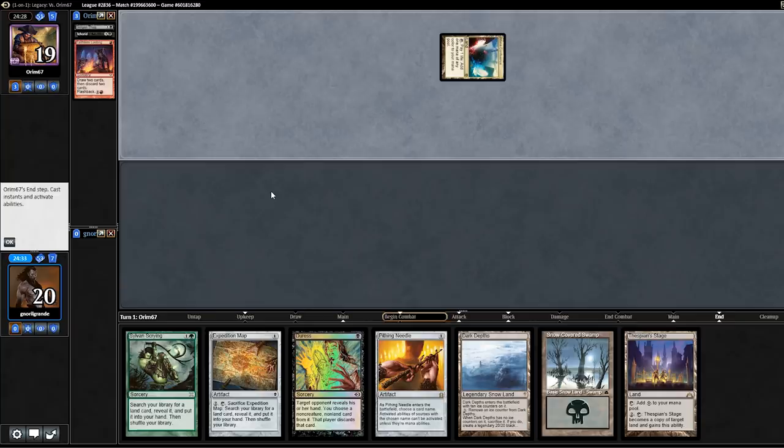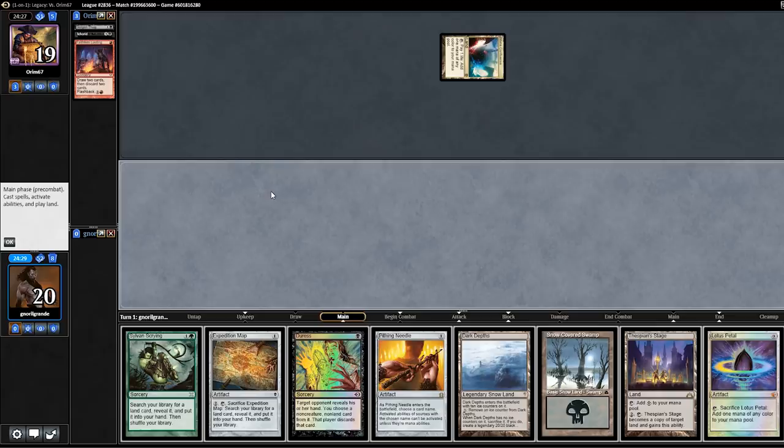I drew Lotus Petal. Next turn I can go Expedition Map, crack it, and get Bojuka Bog if I played it this turn. Alternatively, I can just play Duress here. With Flashback, you cannot name it with Pithing Needle — I think Pithing Needle will only name Cephalid Coliseum. I'm going to go for the Duress here; we'll try to just slow them down.